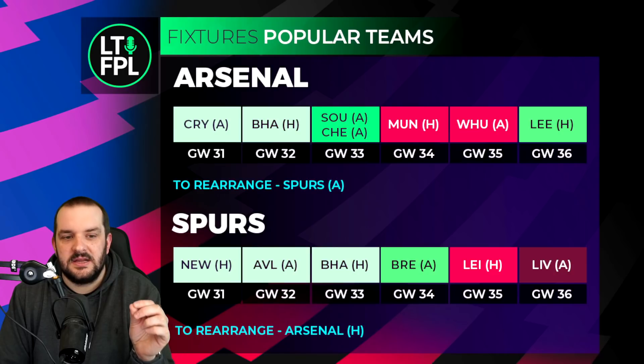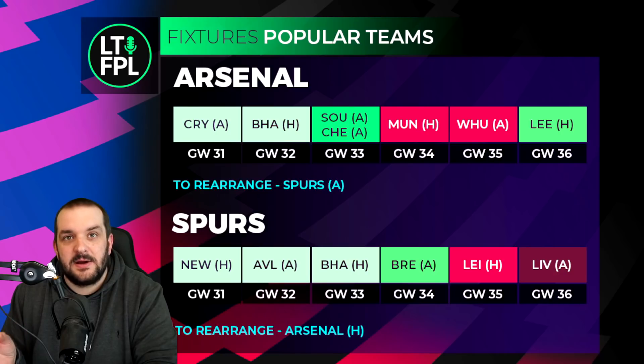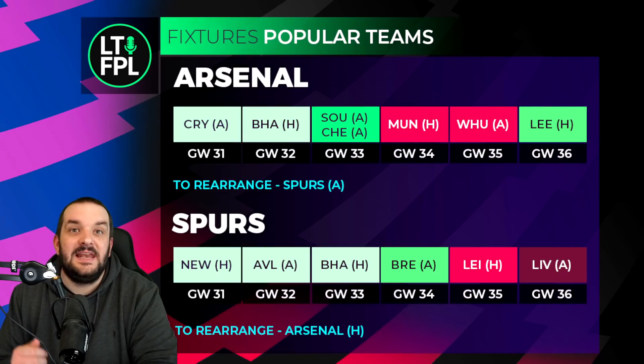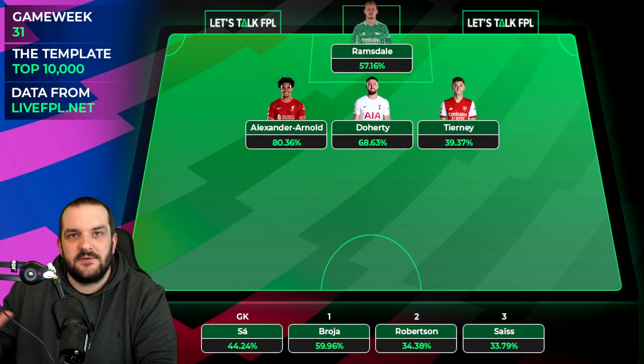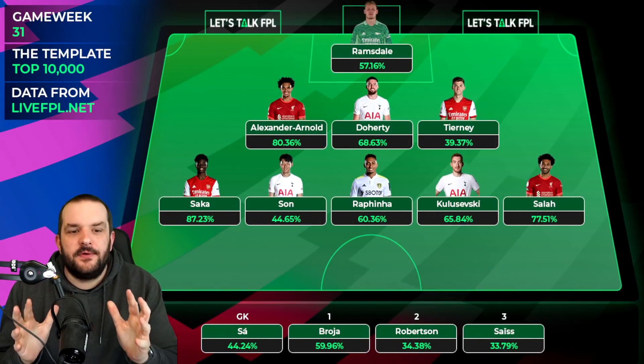With Palace, Brighton and a double, those are three pretty good fixtures for Arsenal, though the worry is whether they'll be as good with Leno in goal without Ramsdale. For Spurs, Doherty has played three games in a row and the lineup has been pretty consistent under Conte. Newcastle, Villa, Brighton, Brentford - no double yet, probably in game week 36 with Liverpool away and Arsenal at home. But those fixtures are probably worth holding unless you're going for those premium defenders.